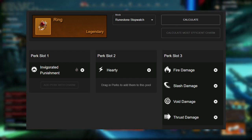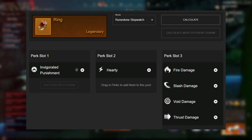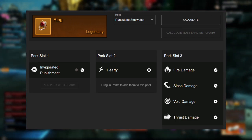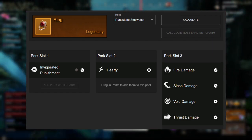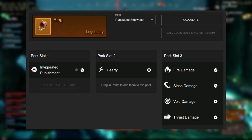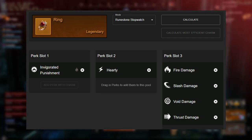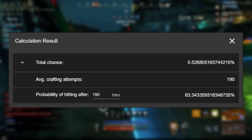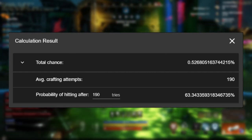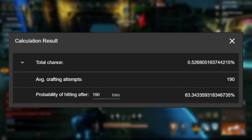Hopefully you can sell one of these and then buy the one you wanted, but in most cases you probably won't get the one you want and it will be quite difficult to buy one. Most people will probably just keep it for themselves. Either way, you will have to craft about 190 to hit best in slot with a runic stopwatch.